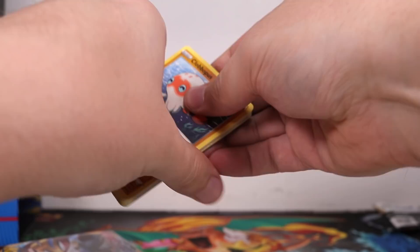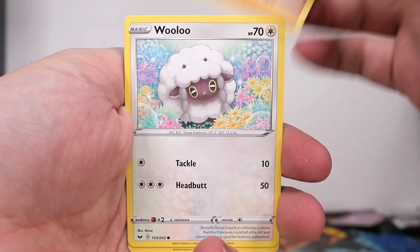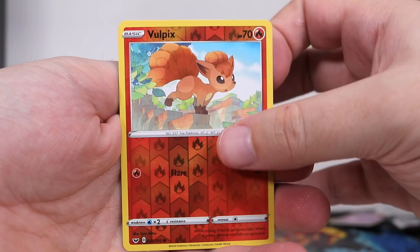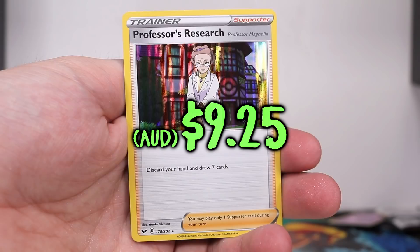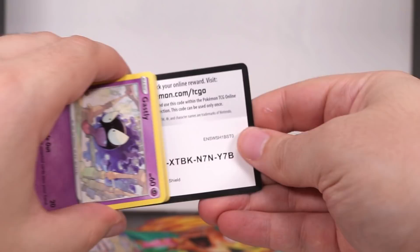Alright, let's test our luck and see how it fares with the trainer box. We have a code — one, two, three to the front. Getting rid of the psychic energy, we've got a Pokemon Catcher, a Durizor, Evolution Incense, Clobberpuss, Wooloo, Sobble, Blipbug, and a very cute Volpix — looks like it's running down a Minecraft staircase. And then on the very end we're going to start pretty strong with a Professor's Research. That was a decent pack!